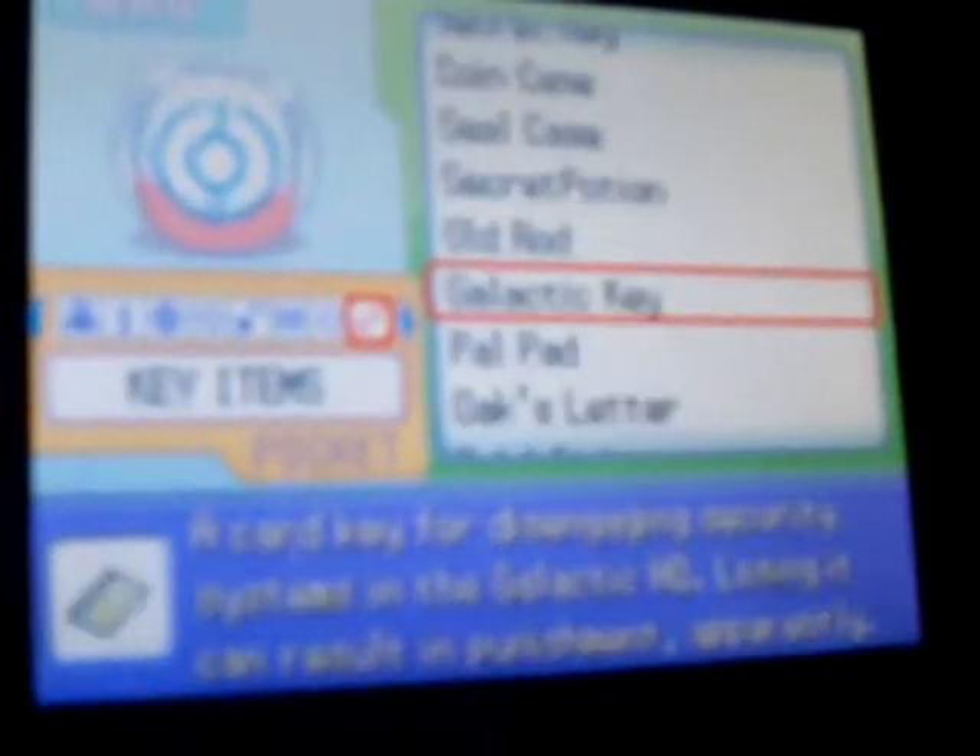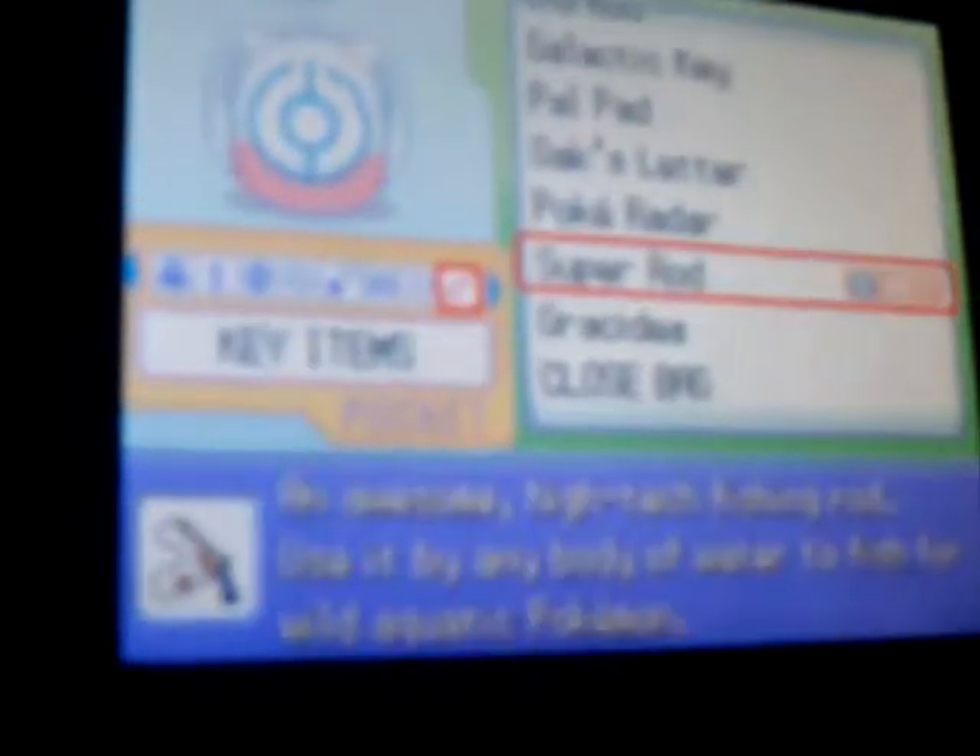So here we are at the water. You don't need a Pokemon with Waterfall, unless you want to get the Palkia and Dialga forms. I'm going to go to my Key Items, find my Super Rod, and equip it. You fish right in this waterfall — there we go, first try. That's a Dratini right there.